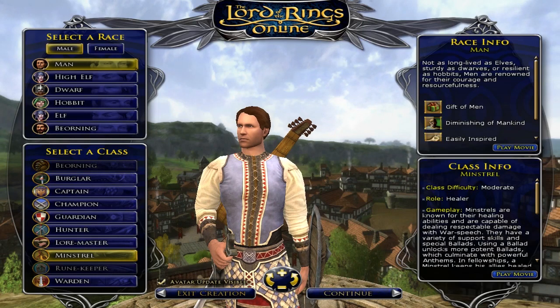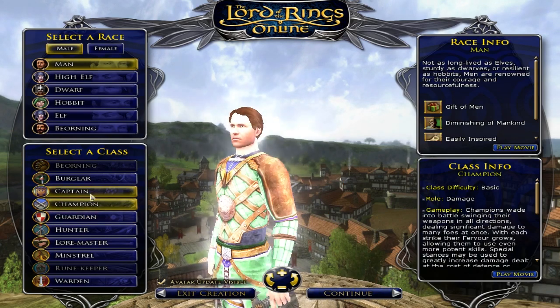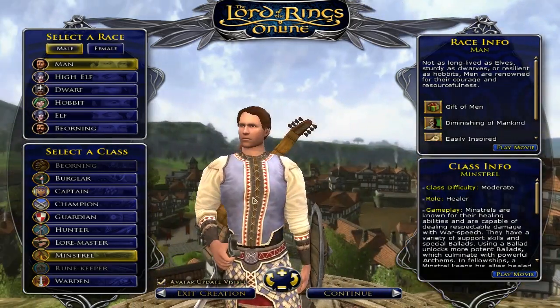Hey everyone, Andang here taking a look at the updated character models. First let me say that I do like the new class stances that they've added in as well. I think that they're really cool, and I think they just add a lot of personality to each of the different classes, and I think the minstrel got one of the coolest ones.